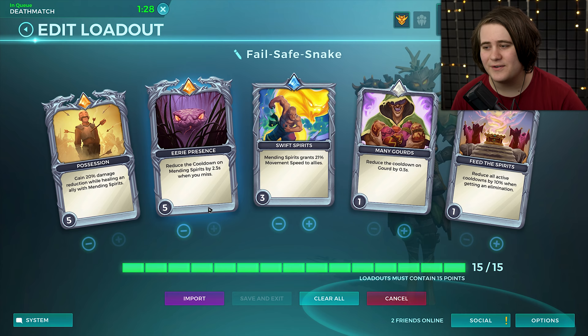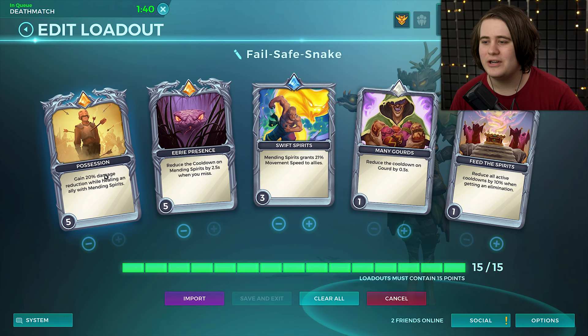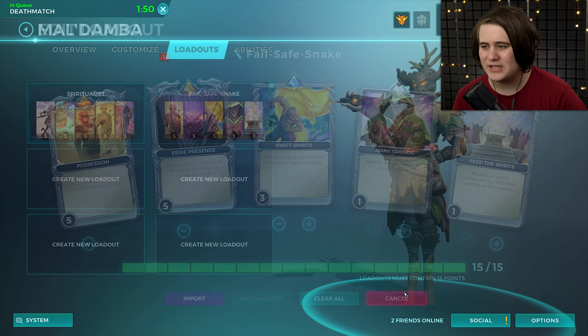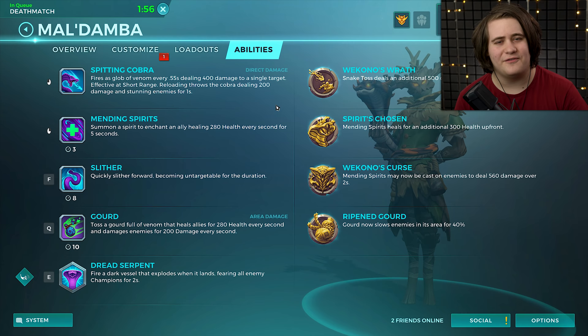We've also got Swift Spirits which I've started to use more in my usual loadout - it makes our right click grant 21% movement speed. This basically means we always have damage reduction and we're always buffing somebody's movement whenever we use our right click. These two are just filler cards. You can get away with having Eerie Presence at 1.5 or 2 seconds and you still won't really feel it when you miss. If you mix this with Mending Spirits healing for an extra 300 up front, this becomes quite strong.